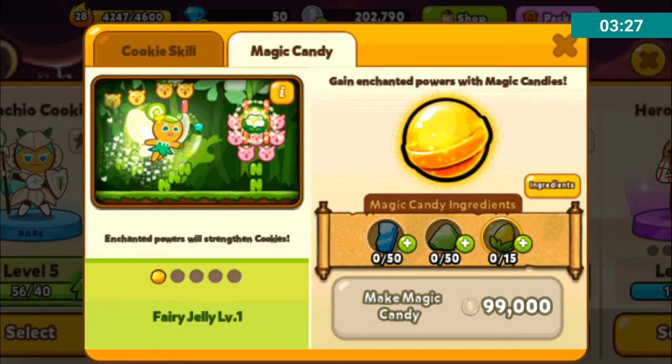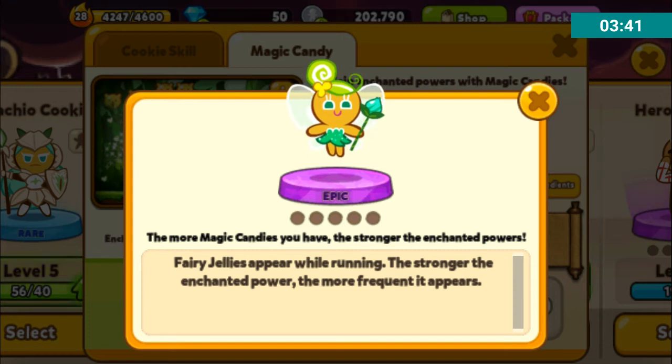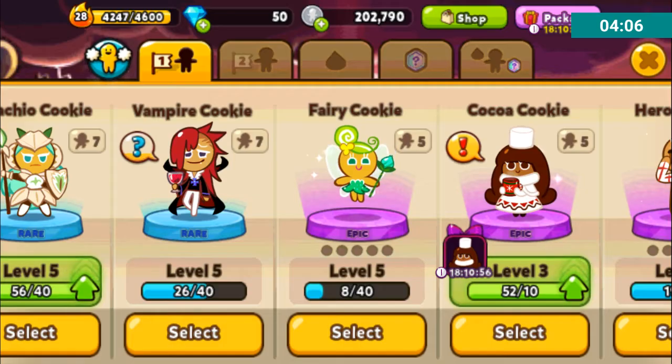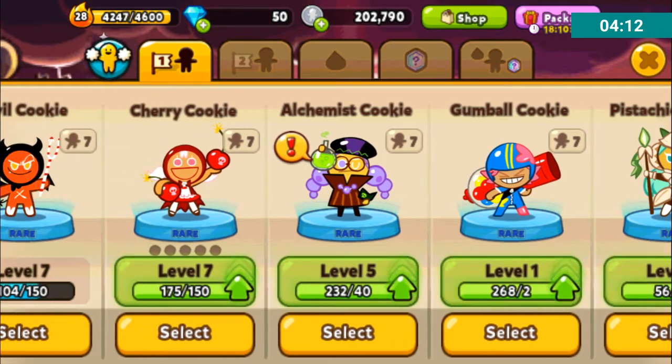For Fairy Cookie, it makes a Fairy Jelly, but there seems to be a bit of a problem because it just doesn't tell us what the Fairy Jelly does. It told us what the Mint Energy Jelly does for Hero Cookie, so I think this might have been an oversight. I don't think it's something to tease us. I don't know what it would do for her — perhaps it would make her magnetic aura stronger, but that seems a little bit useless considering how strong it already is, unless they debuffed her so that you would need it.